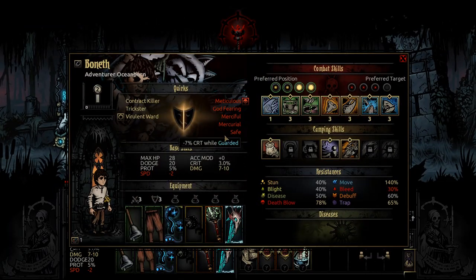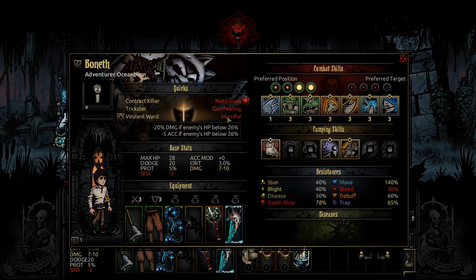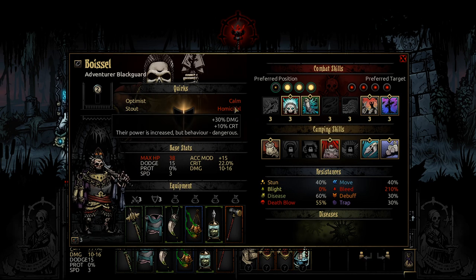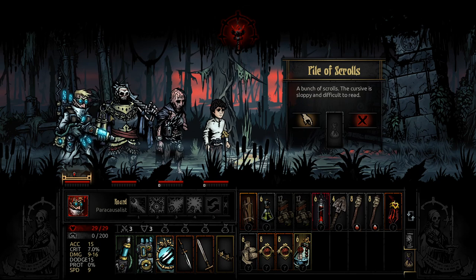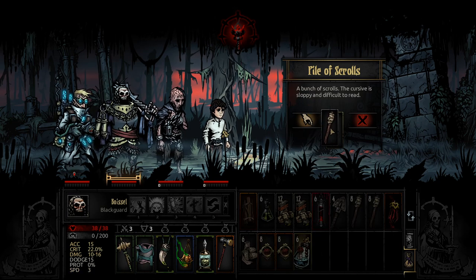A chance to get rid of a negative quirk! Bonum has a lot of them, maybe because he's been going on so many missions. Inert? I don't want anyone inert. Calm and Homicidal — I would not want Calm. Homicidal can be fun. I'm going to do the gamble and try to get rid of it. Best case scenario, Homicidal's gone. Worst case scenario, Calm is gone.